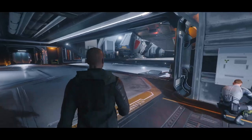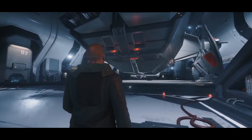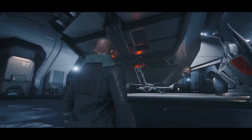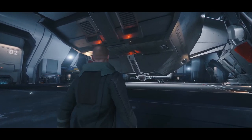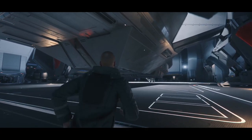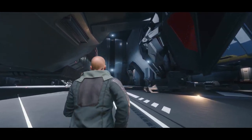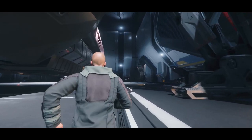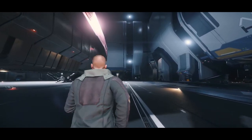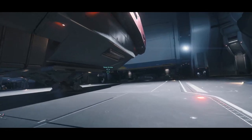Here we have Pariah. Pariah is my Carrick. Again, awesome ship, but it is not a ship I plan to fly in the verse — I plan to have other people join me. This is one of those things that kind of goes with my plan for taking out my Banu Merchantman.